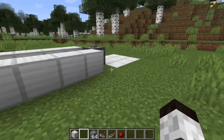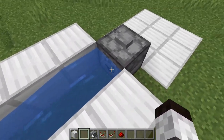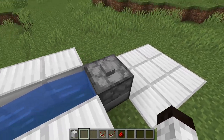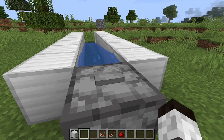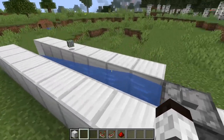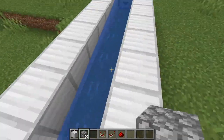A lot of times you'll either have a dropper that goes into a water stream or maybe lava so you can dispose of items. But normally you've got a stack of stuff and you don't want to sit here and click to have it go out — this just takes too long. Doing it manually is not very fast, so we don't want to do that.